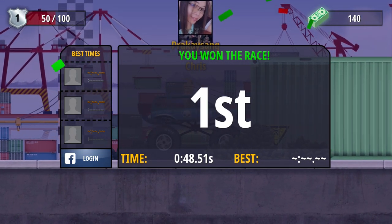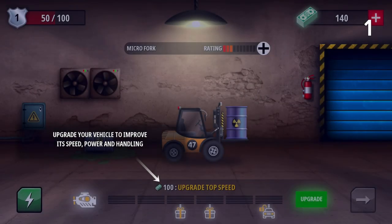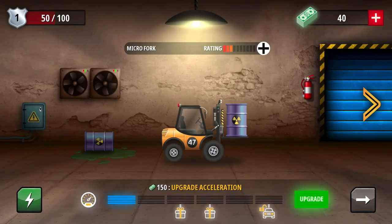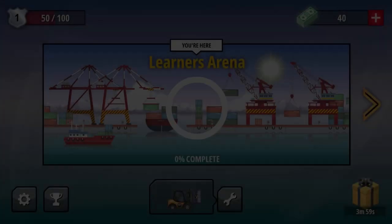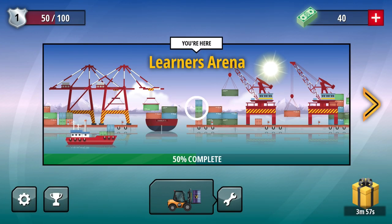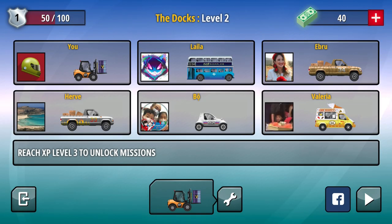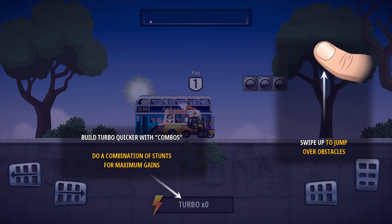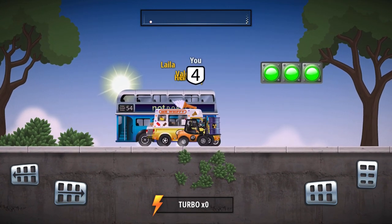Earning 140 cash. I think this money is gonna let us upgrade the car. We're gonna upgrade it just slightly on the acceleration. And learner arena — not the area, I was reading it as the area. So we're back here at the learner arena, and we are going to do a turbo boost.